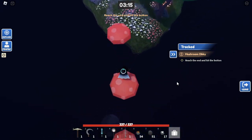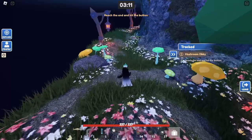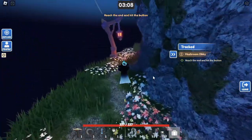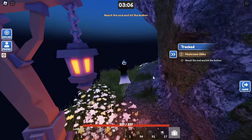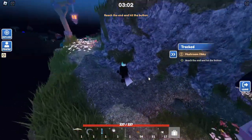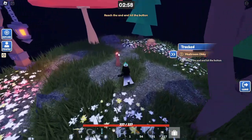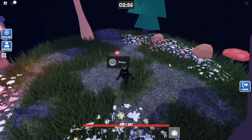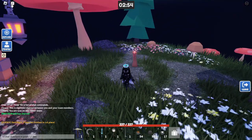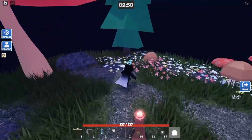Now we just need to do a short little obby here — just a few jumps. Make sure not to fall off though, because you'll have to redo it. Now let's go ahead and run all the way up to the top. Now we just need to make sure to hit the button at the top. Don't forget to hit the button, because that's what actually makes sure that you're finished. Press the button and there we go — we finished first! Let's go. Now we just need to wait for everyone else to finish and we can get our rewards.